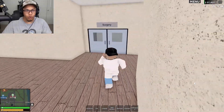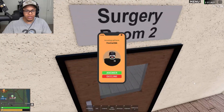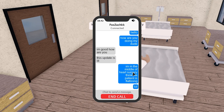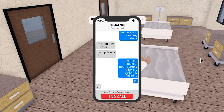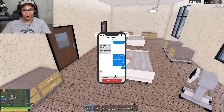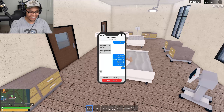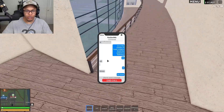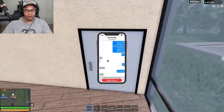This will be part of the thumbnail — Dr. Kyle doing his doctor thing. I'm going upstairs with no idea what's happening. 'Surgery stat, we need to operate!' My boy Fox is calling me. He says 'I'm good, how are you? This update is lit.' I said 'Yeah, I'm in the middle of heart surgery, I think the patient is flatlining' — just kidding.